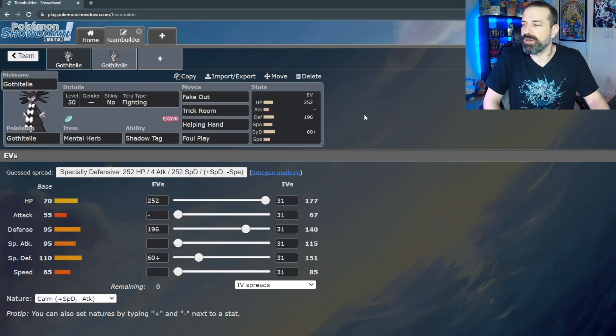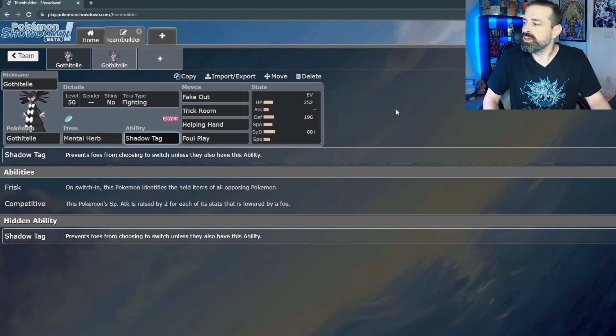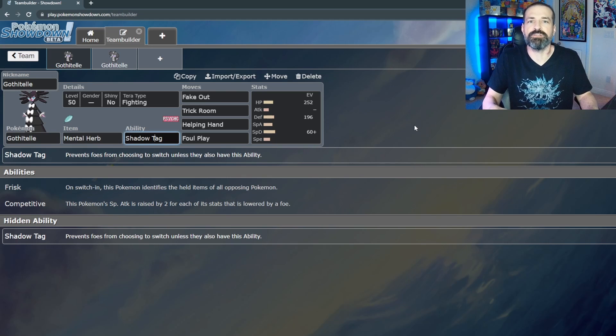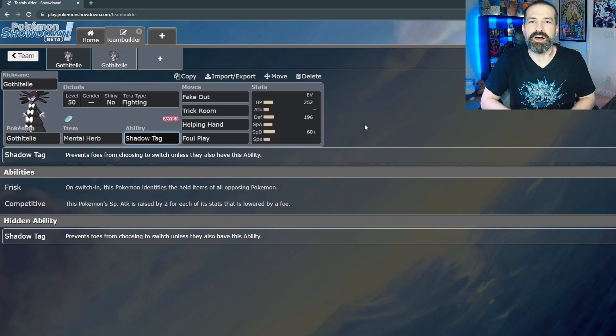Gothitelle does get Trick Room, so you could go Sassy — plus Special Defense, minus Speed — if you're using it as a Trick Room setter. For this first build, the ability is Shadow Tag, which prevents your foes from switching out. Gothitelle is great for a Perish Trap team — using Perish Song while opponents are locked in with Shadow Tag. Even if the opponent has more than two Pokémon left, they still can't switch out while Gothitelle is on the field.